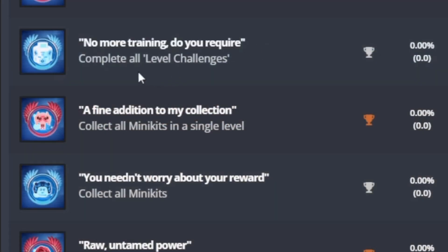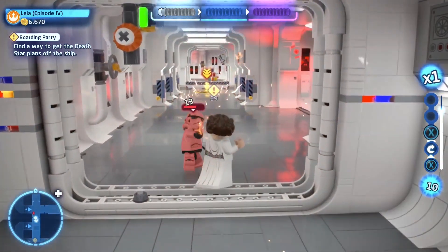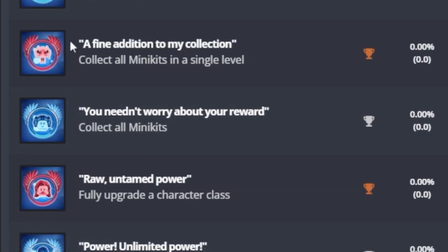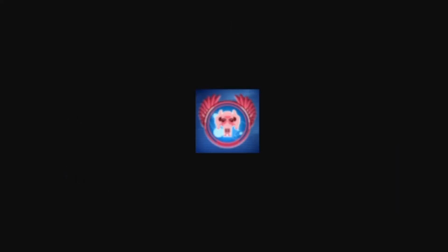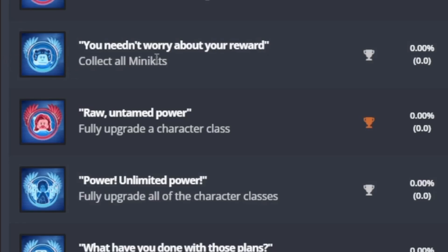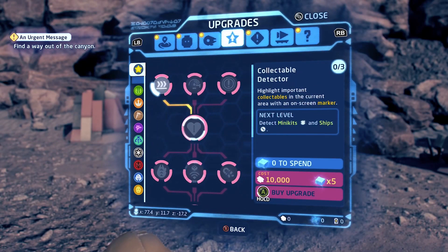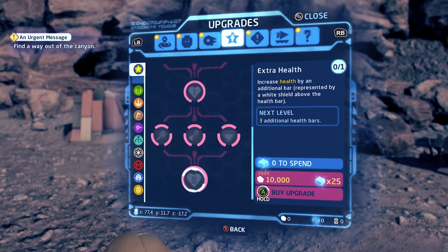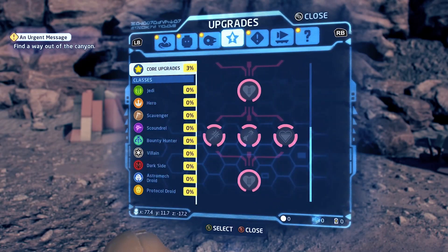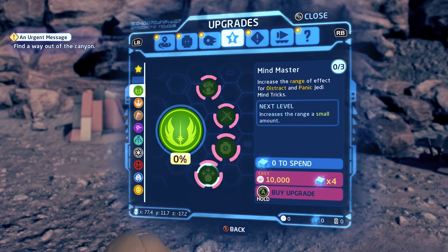'No More Training Do You Require' means if you complete all level challenges, you get that trophy. 'A Fine Addition to My Collection' is collect all minikits in a single level — that looks like General Grievous there. 'You Needn't Worry About Your Reward' is collect all minikits in the entire game — that's Princess Leia. 'Raw Untamed Power' is fully upgrade a character class, and it's only for one character class.